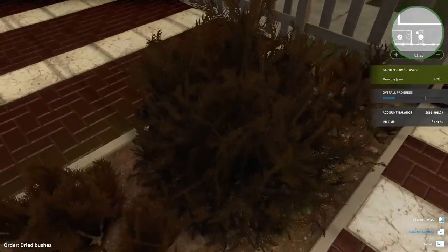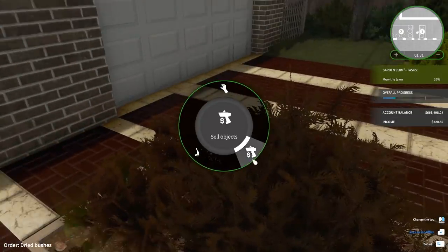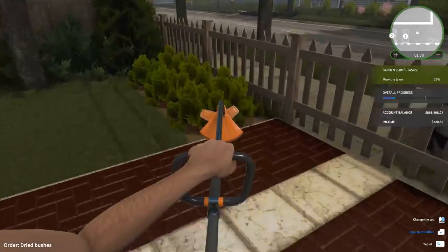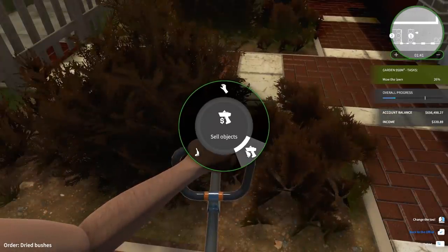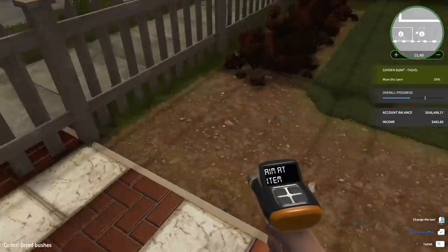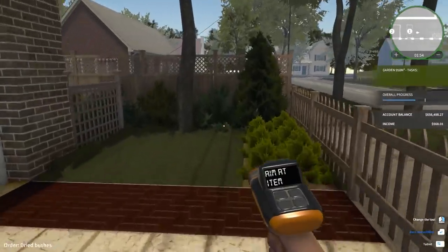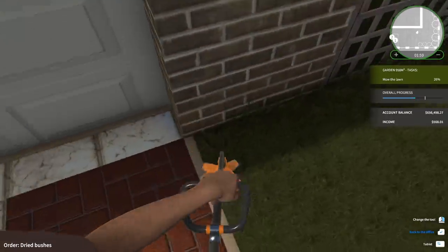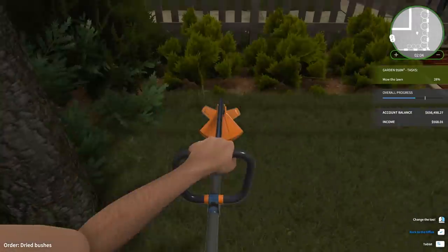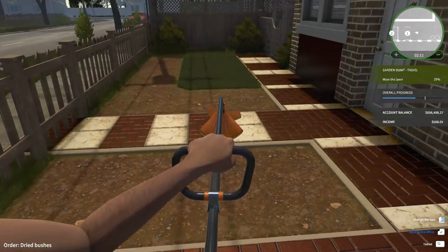How are we getting rid of these dead bushes? Sell! Sometimes there are different ways to do things. Now I get rid of those — oh it's already looking better. I just want to do gardening now — this is inspiring me to go out and tidy my garden up. I can't because it's wet and my lawnmower is broken. Right, the next thing I need to do is put down some turf apparently. What do you mean 'mow the lawn 29%'? I'm guessing I've got to go do the mowing around the back.